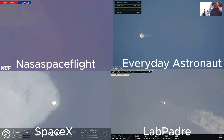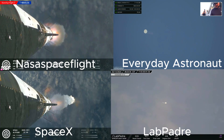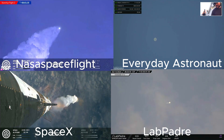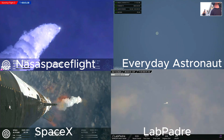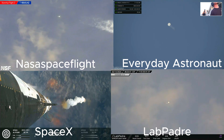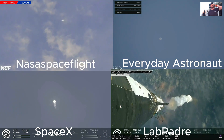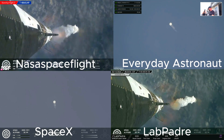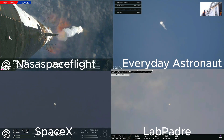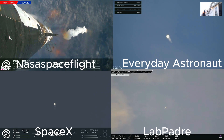The next major milestone is going to be a hot staging maneuver, and we're going to be doing that in just about 90 seconds. To do that, we're going to shut down all three Raptor engines on Super Heavy — that'll be our MECO, main engines cut off. Then the clamps holding the two stages together will release. Starship's second stage will ignite its engines, the RVACs first, then the sea level engines right after that.